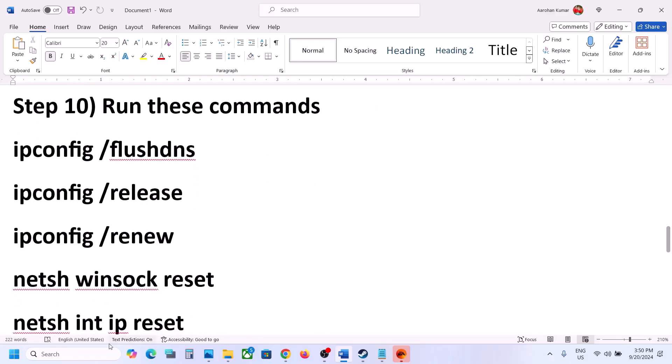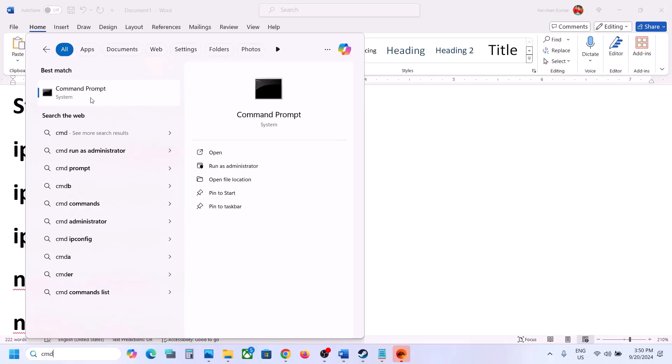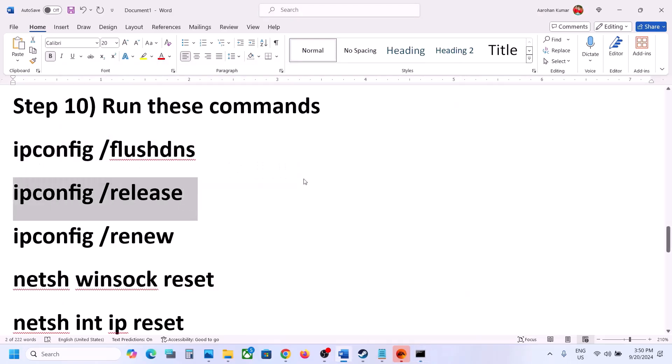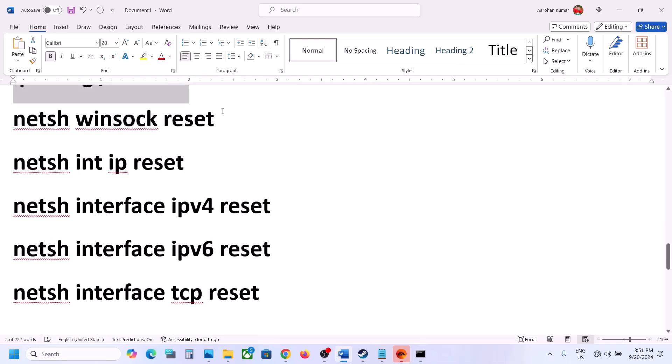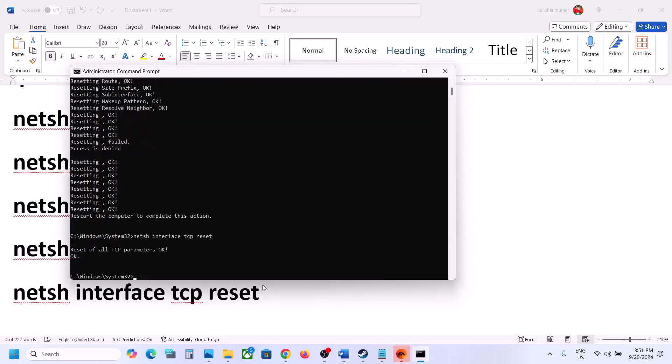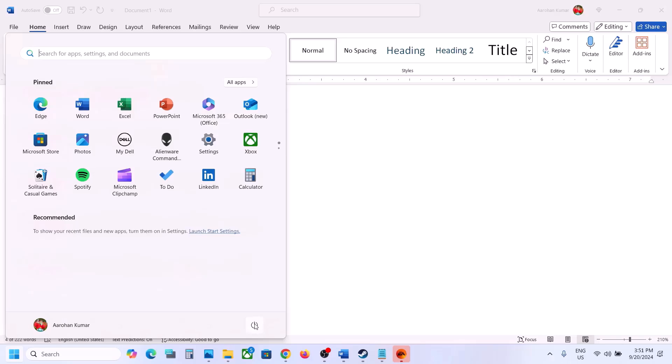Next step: run network reset commands. These commands are provided in the video description. Type 'cmd' in the Windows search box, right-click on Command Prompt and click 'Run as administrator.' Click yes to allow. Copy all the commands one by one, paste them into the command prompt, and hit Enter after each one. Once you've run all the commands, restart your computer — a restart is required — and after the system restart launch the game and check.